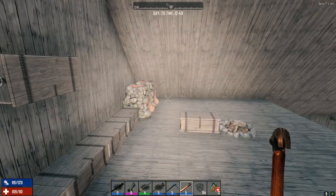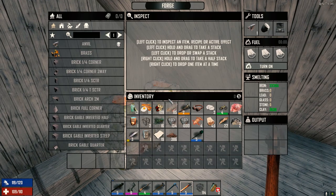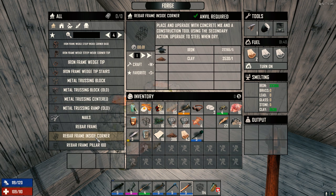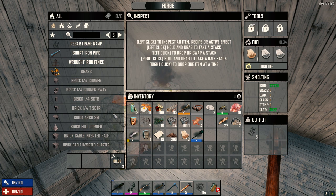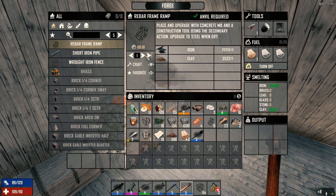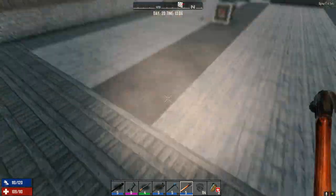We need eight of these — let's craft those. That's an inside corner — I wanted ramps, damn it. Well, we'll use the inside corners now that we got them. They've got the same durability as everything else so it doesn't really matter. The concrete's already dried in the bottom two levels. Now we've got to get rid of these and put those in. The reason I'm putting them on the corner is it won't aesthetically ruin the building. That way we don't waste the rebar.